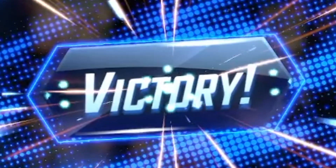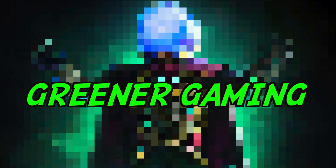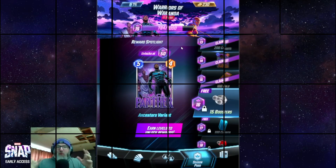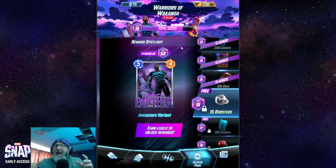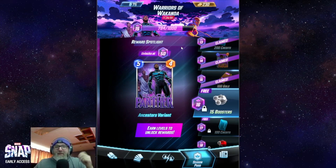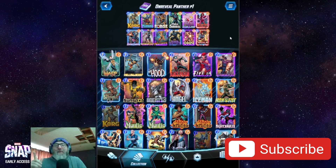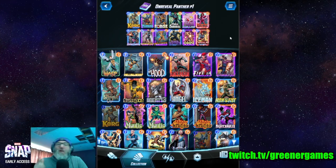Boom, we got him! Pool one deck easy. What's up noobs, I'm Greener, this is Greener Gaming. Log in and let's go. So the new season is upon us, which means the new rewards tracker is out, and of course I had to buy it. This is Warriors of Wakanda — the new card is Black Panther. Cool skin. So I have a Black Panther deck for you guys, and this one's for all you Pool One players out there.